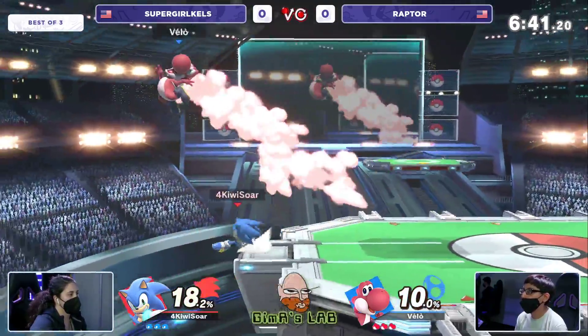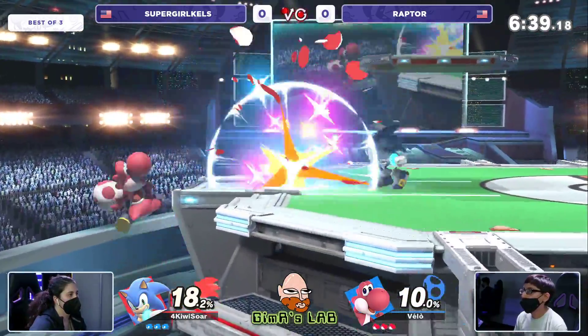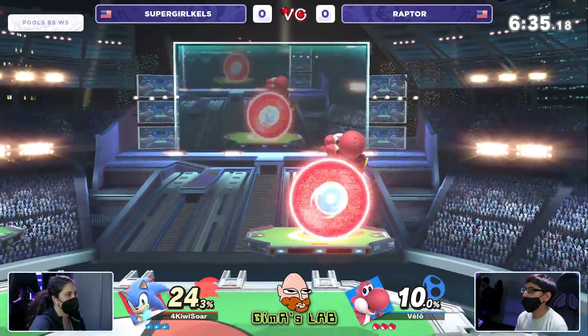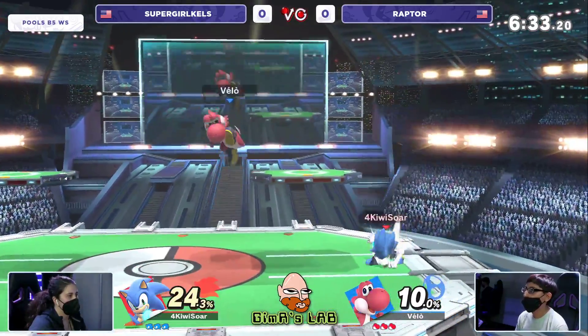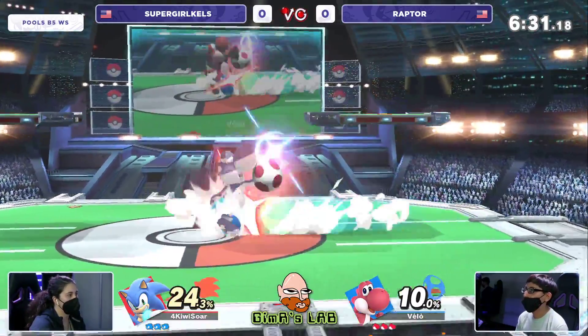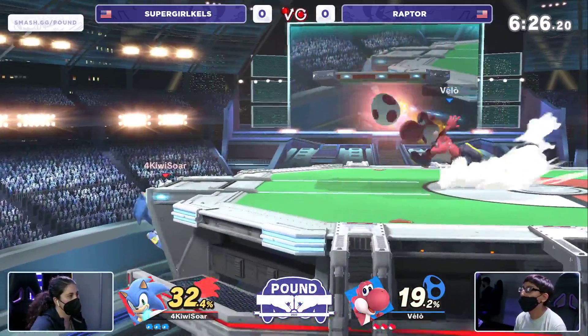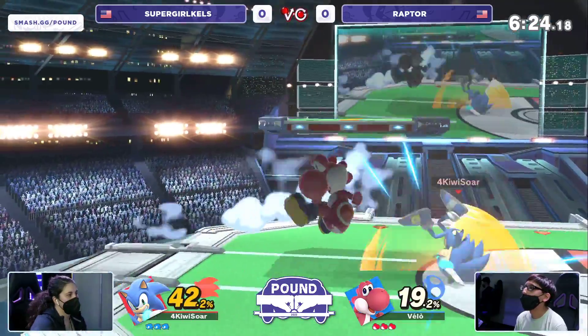It's going to come down to what new tricks they have and a lot of neutral play, essentially. Both characters have a couple new things in this iteration of the game. Not sure how familiar Supergirl Kels is with what Yoshi and Raptor know about Sonic, but there's always new tricks — always little things they have.